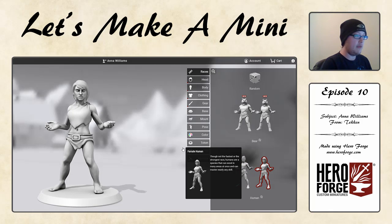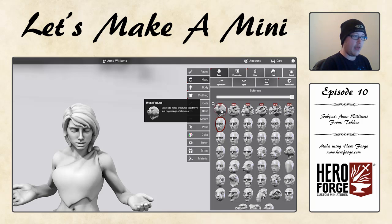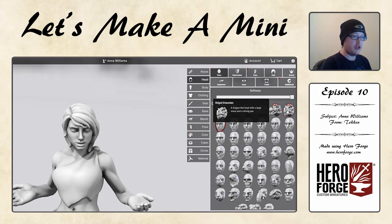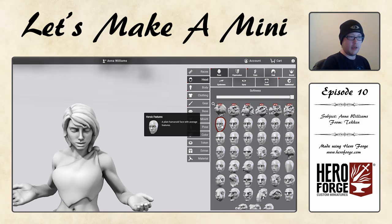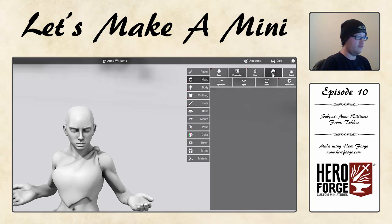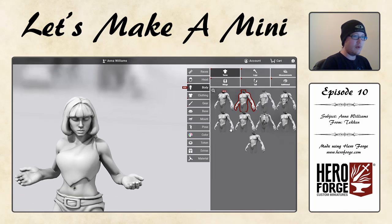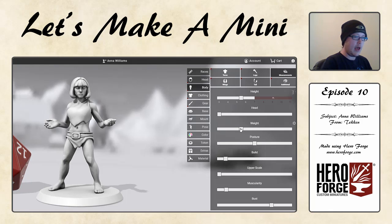Starting things off with the human female build right here. They've got all these kind of new features on the head — ursine features for the bear, and very many more draconian features here, which is really cool if you want to create a dragonborn or dragonfolk character. We're going to be going with our basic human features. The expression is going to be taken down to very neutral. The only other thing we really need to change here is the hair — we want to have this kind of short bob going on.